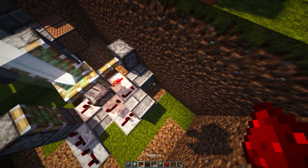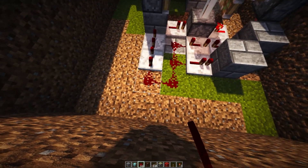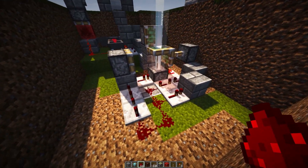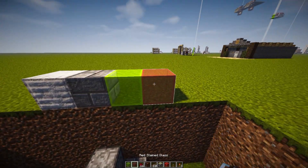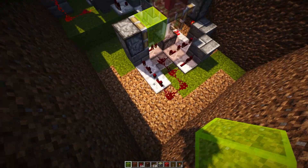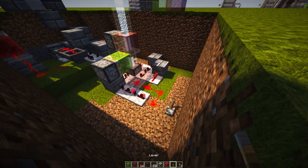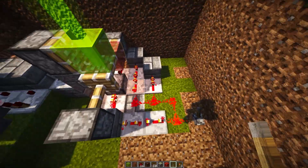Now we need to place down redstone dust right between these two blocks, redstone dust all along there, and then one over here — and that's going to be our block swapper. Now what we need to do is grab ourselves our colored stained glass, the red and the lime. Place down the red at the top, and then the lime on this side. And when the system is activated, as you can see, the block will swap, and then this will also allow it to move back and forth.